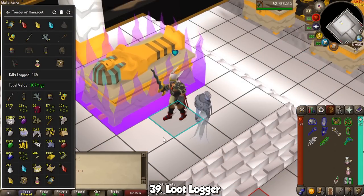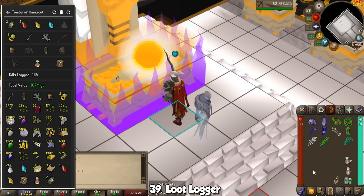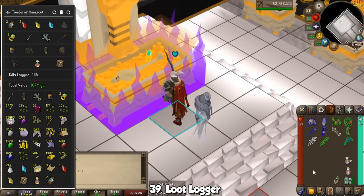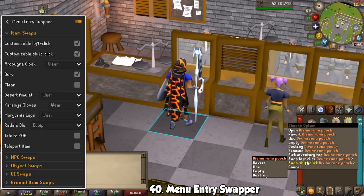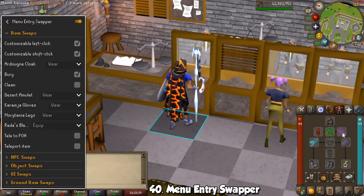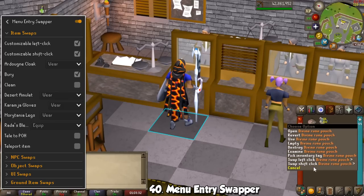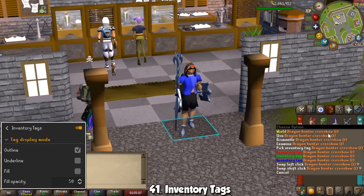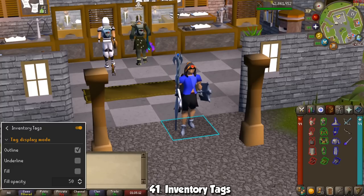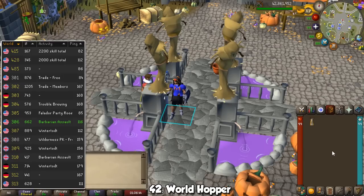A much chunkier plugin for this is Loot Logger. Instead of being limited to a single gaming session, this plugin will keep track of every single boss you have killed or even clue scrolls you have solved. You can even do things like having a replay of all your drops to enjoy your dry streak. One of the most powerful plugins is called Menu Entry Swapper. With it you can shift-left-click an item and change both the left and right-click options for items in your inventory as well as your equipment tab. You can open the sidebar and go to settings to play around with tons of options, like filling your Runecrafting pouches in the bank, or buying/selling a set amount of items in a store.